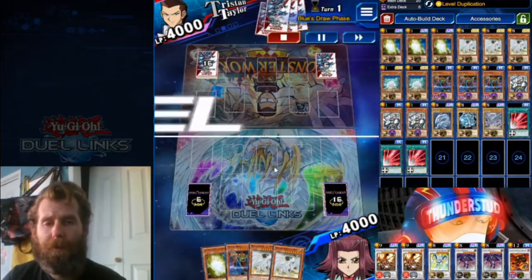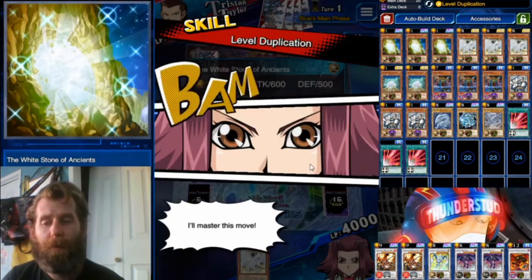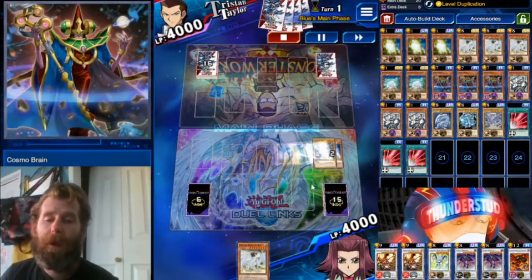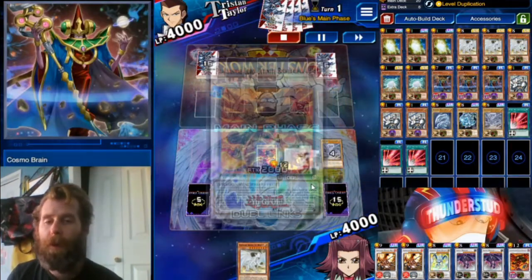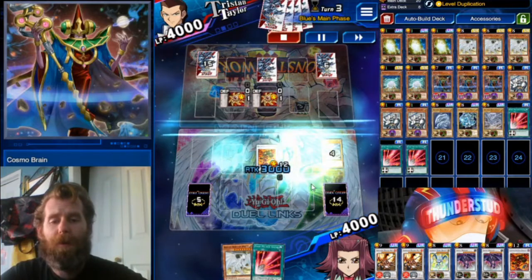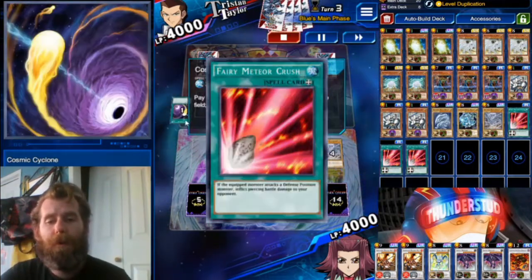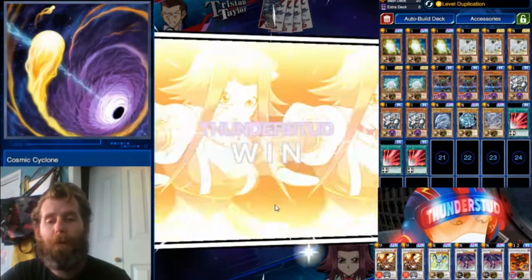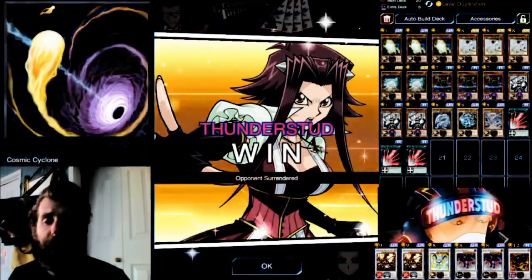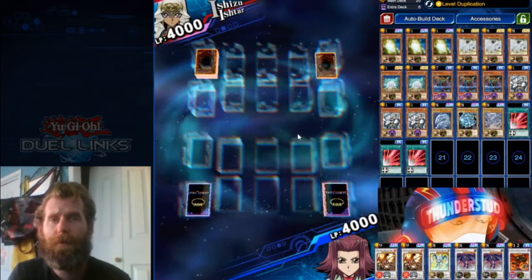Here we are facing a Tristan going first — he's totally on the Tristan theme. We have our ways to our boy: normal summon Stone of Ancients, special summon Cosmo Brain, do our Level Dupe, get rid of the Cosmo Brain. We're blocking two of our opponent's monster zones. All he can do is set one. We normal summon another Spirit of White, hit a Cosmic Cyclone which would have stopped our Fairy Meteor Crush, but we Fairy Meteor Crush into a token and it's already over. Great stuff.